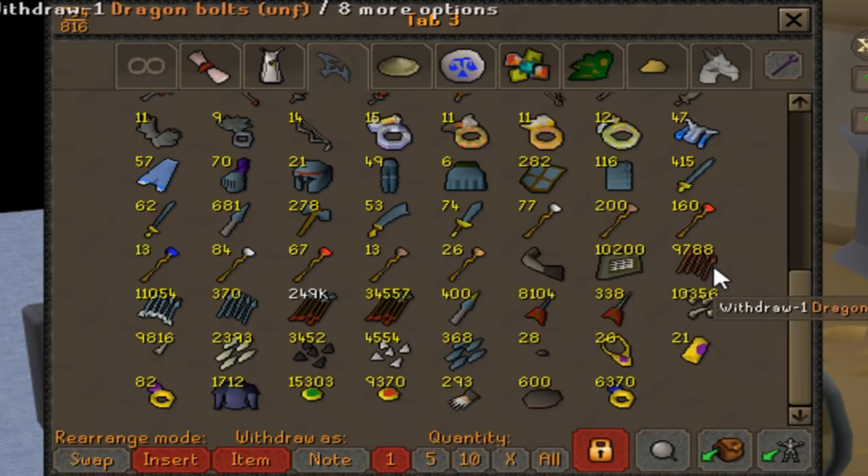Here is the active skilling tab. When I'm doing active skilling on a specific skill, I move those resources here so there's less to look through and it's easier to grab what I need. A lot of the time I'm making darts, mining, smithing, and creating jewellery, so that's why all those materials are here.